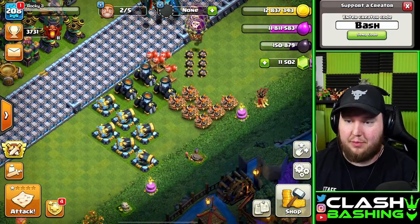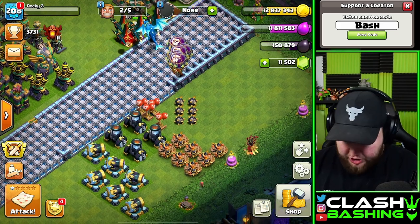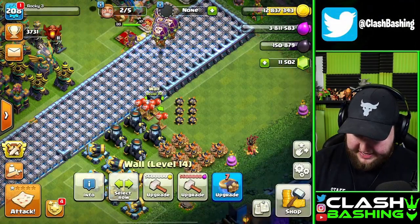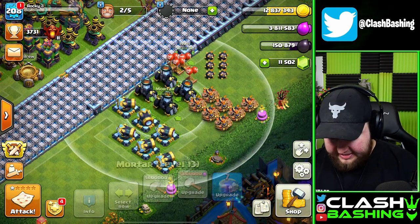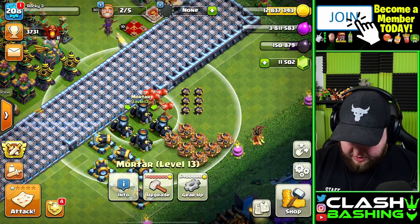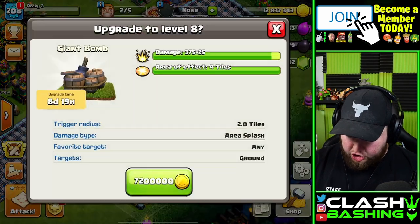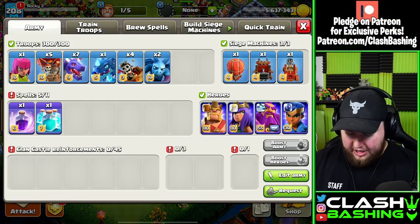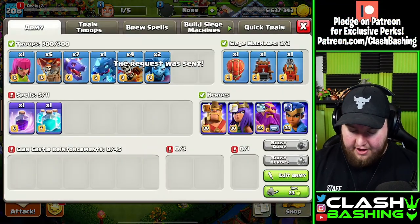So we're just gonna be trying to get some of these upgrades. If you remember, we don't have much left — we got some walls, which are gonna be a nuisance to get done, but we do have to get those walls up. Then we got just this little stuff over here. I think we'll try to go with something a little bit cheaper today, maybe like a couple of giant bombs. We can probably get these two giant bombs upgraded today, but we're gonna play around with this army and clone like crazy.